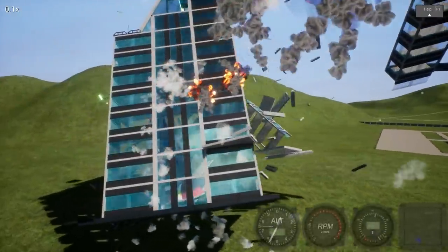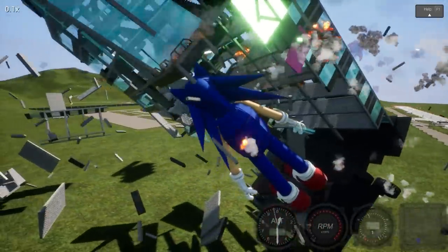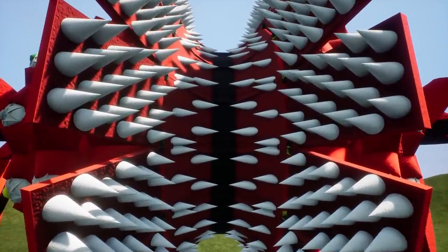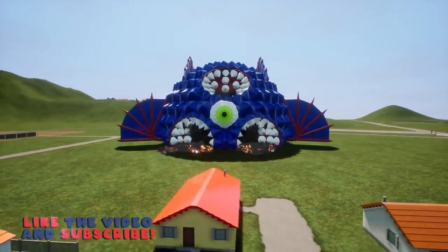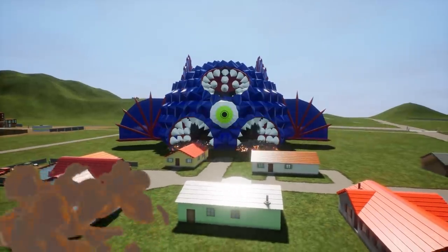So in this episode, we're gonna be checking out massive tower-destroying titans here in Brick Rigs. We got stuff from Sonic EXE to other monsters with some really nasty-looking teeth placement, and folks, it's gonna be awesome. Stay tuned to the end for a monster that can run over the city and take it out. If you guys are enjoying Brick Rigs, be sure to hit that thumbs-up button, and let's jump in.